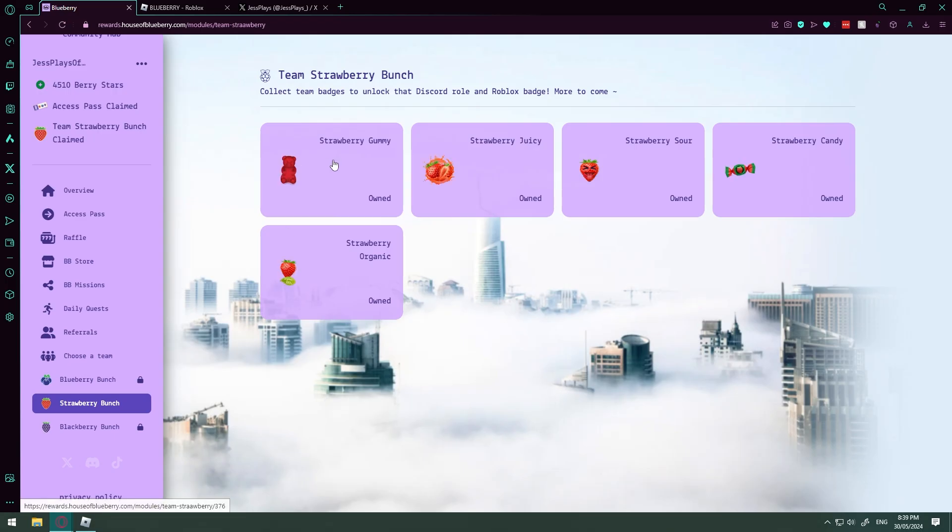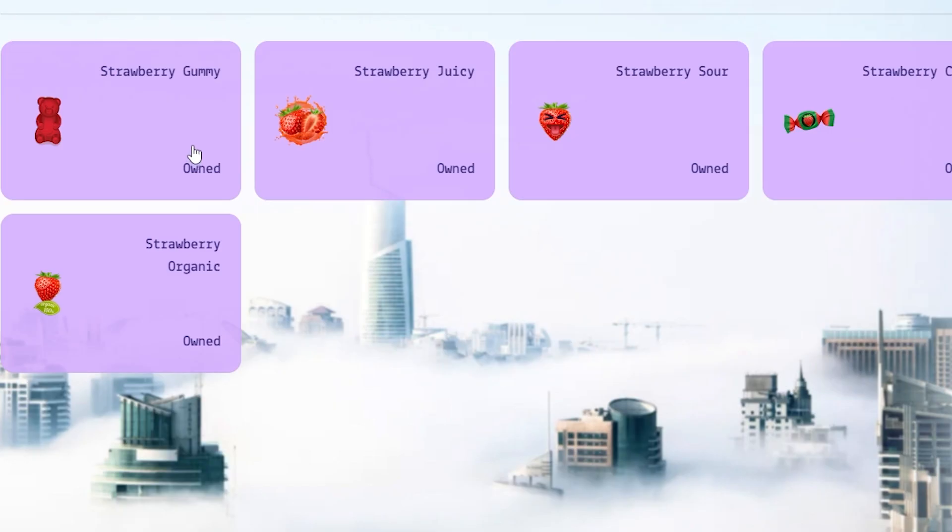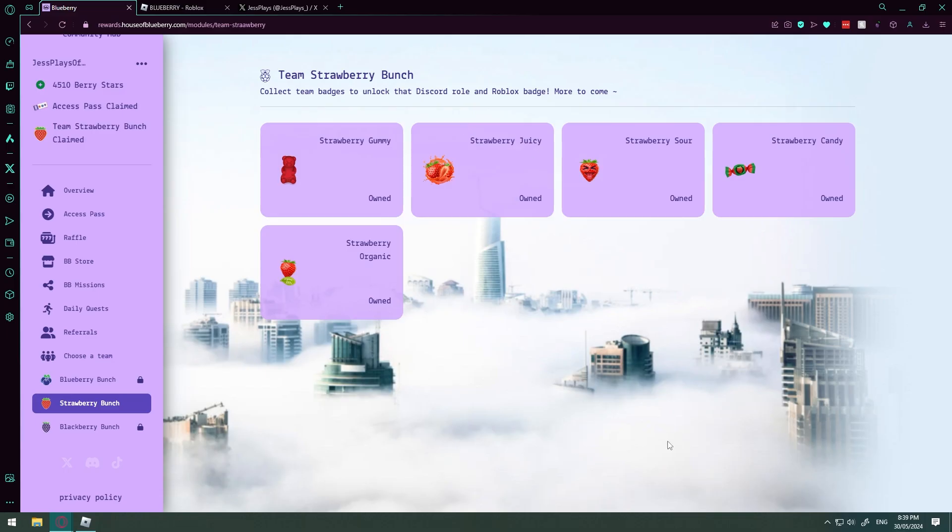When you click on Strawberry Bunch, you can earn all these awards. I think you have to complete so many missions to unlock them — I don't remember what they are because I've already done them all. Definitely get all of your rewards, and if you join the Strawberry team, let me know in the comments so I can shout you out.